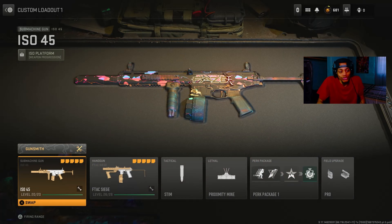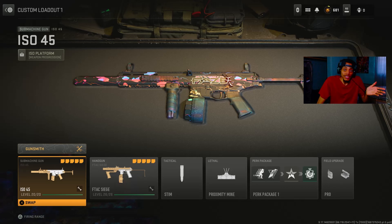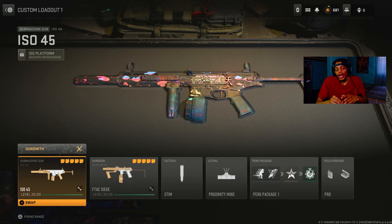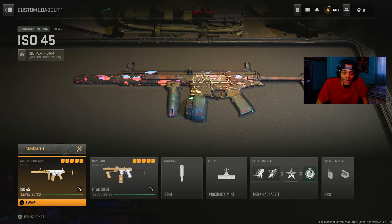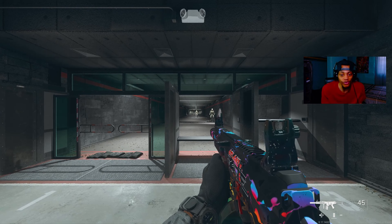A lot of people were talking about the ISO from MW2019, saying it wasn't good. But in this game, the ISO 45 is better than that gun. I'm thinking to myself — why would they say it's the same thing? It does kill fast the same way. You got similar attachments — the stock, the grip, the magazine — but the magazine from MW2019 was 50 rounds and this one is 45 rounds. They could have picked 50 rounds but they didn't. The barrel is similar too, so I can see why people compare them, but this gun is better.